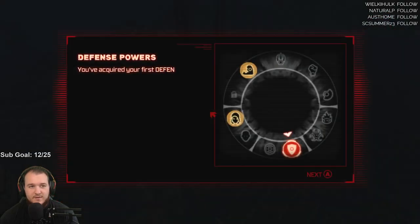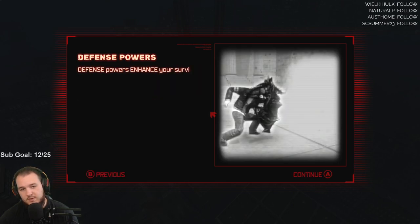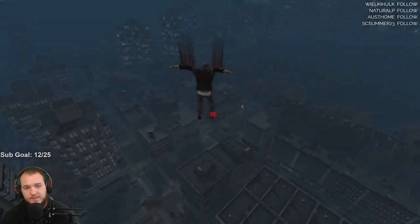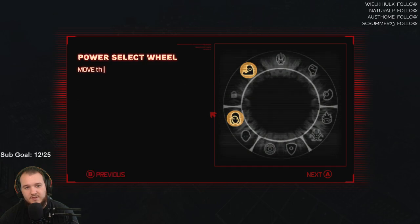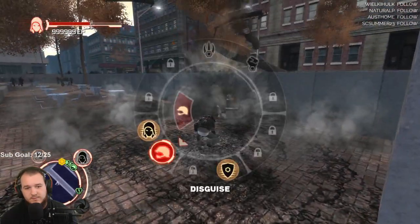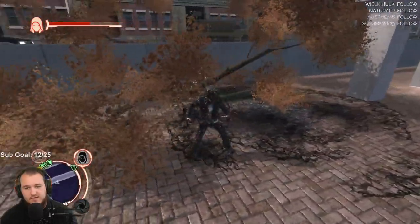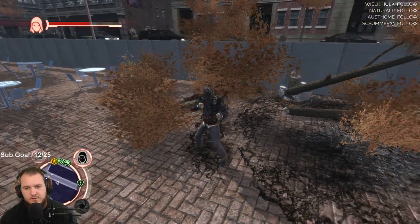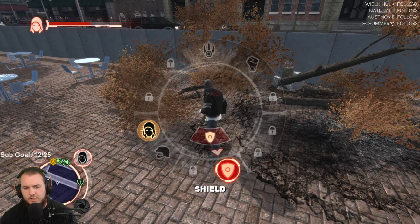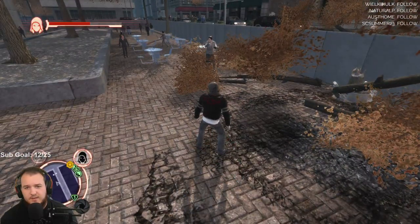Now we should have enough defensive power. Once you've acquired your first defense power, hold left bumper to show the power select. Defense powers enhance your survivability through increased damage resistance. Shield power — hold left bumper to open the shield power, use the select and toggle. You can use that to do different abilities too.